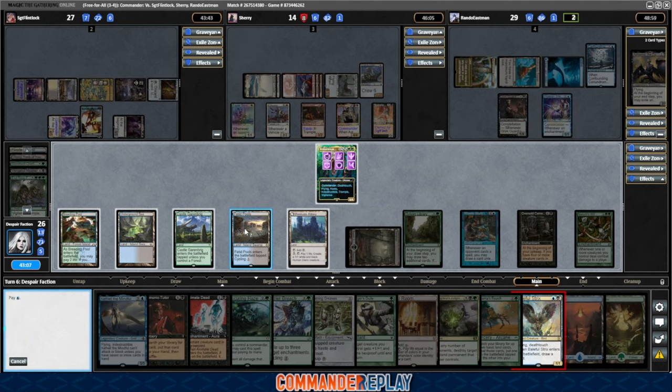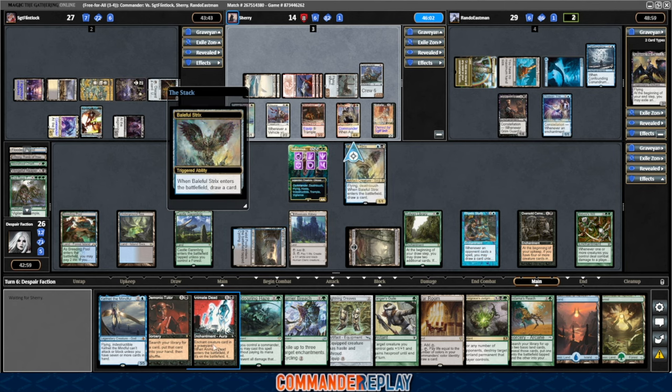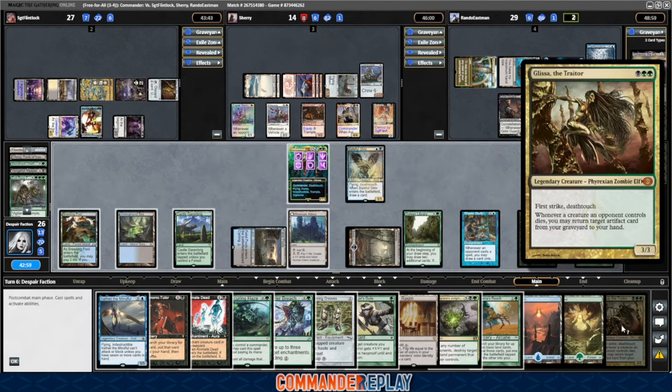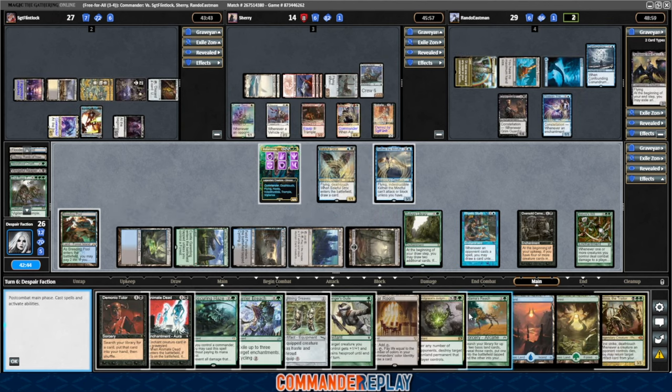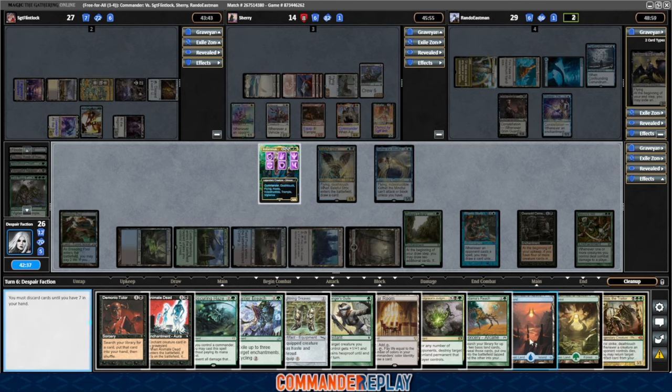We have a max hand size — that's unfortunate. Maybe we need to add a Reliquary Tower also. Let's cast the Kefnet. Got some blocking in play now — I'd definitely like that. We'll pass like that. We'll probably discard some lands. I'm gonna gamble that there's not gonna be enchantment removal and give up on the War Room. We'll discard the Island also. Kodama's Reach is a dead card with the Confounding Conundrum in play — we'll get rid of that one.